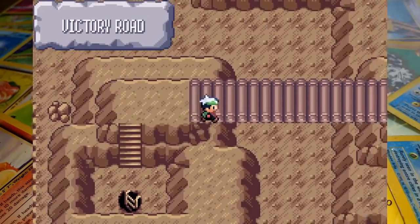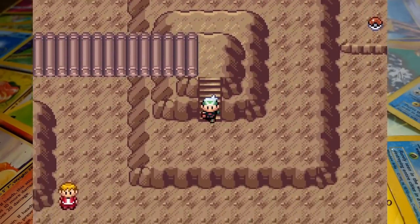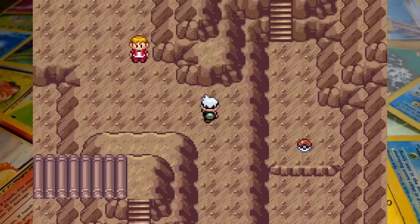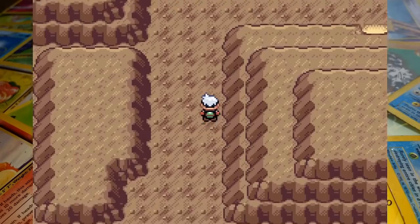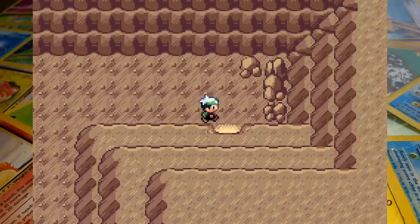Welcome to Enter the Unknown. My name is FJ and after a lot of build up we finally made it to Evergrande City to take on the Elite Four. We've earned all 8 Hoenn Gym badges and made our way through Victory Road, so only the region's Elite stand in our way now.